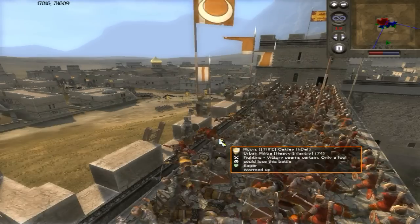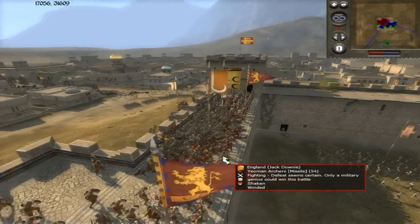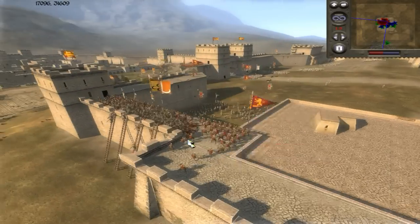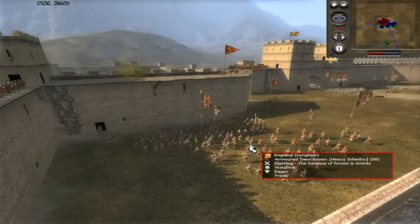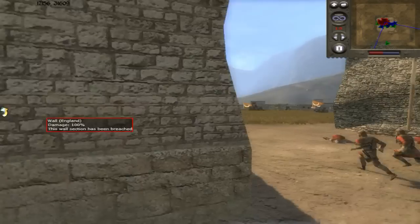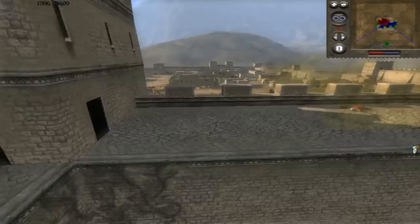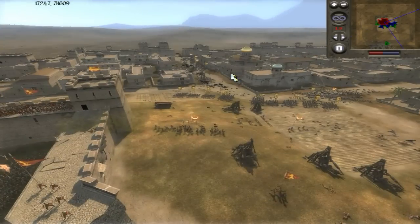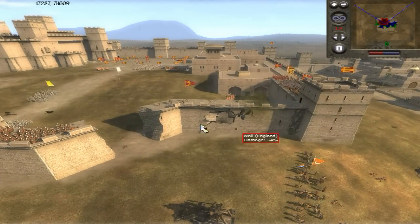Now it looks like we're making headway with the advantage of having urban militia up here — we're going to start clearing out this position. You can see all of a sudden the damage we're taking is getting much less because the archers are now engaged. We're going to be drawing guys up away from the clearing and onto the walls, which is going to be advantageous. However, the artillery is starting to run out of ammo, and we're hoping to open up another front at 54 damage.